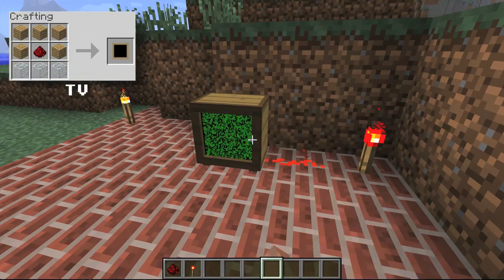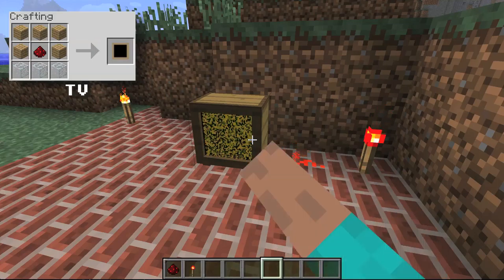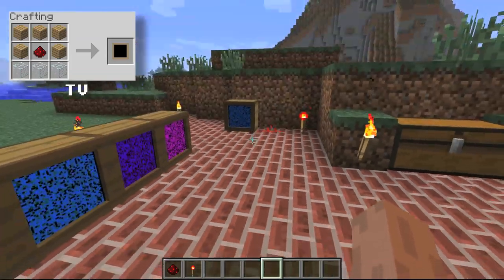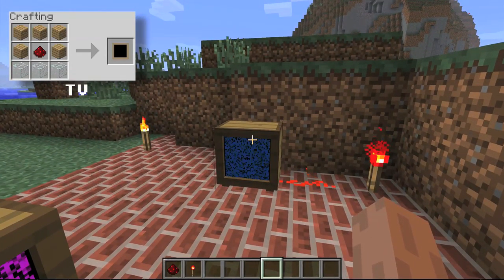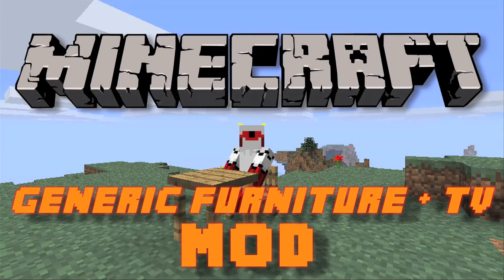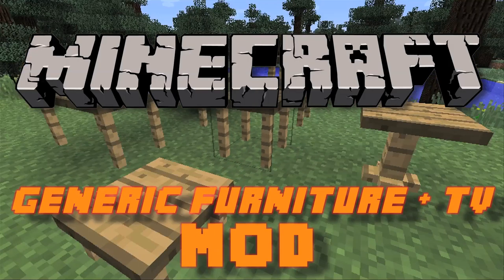Anyways, that is the Generic Furniture mod. You can click the link in the description to download it. This mod is pretty great — there are no bugs with it from what I can see, and there are tons of new features coming later such as carpets and supposedly consoles as in video games. I hope you guys enjoyed this review. If you want to see more like it, click the link in the description to go to a playlist. Thanks for watching.